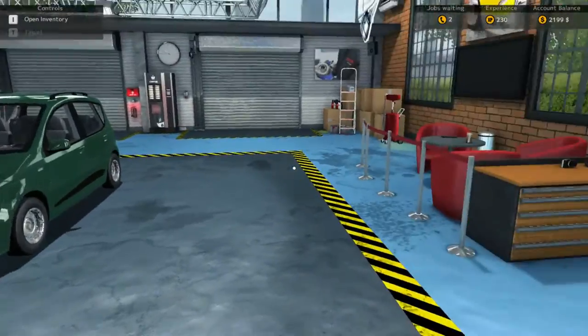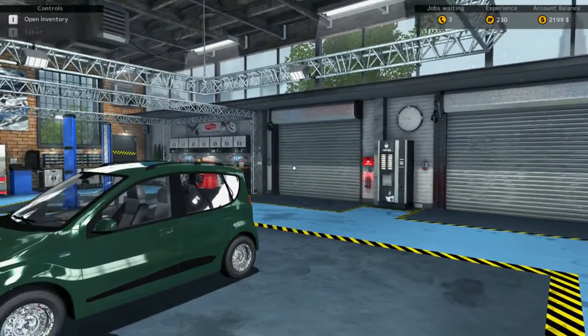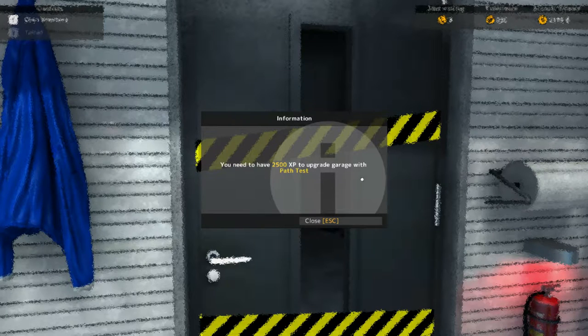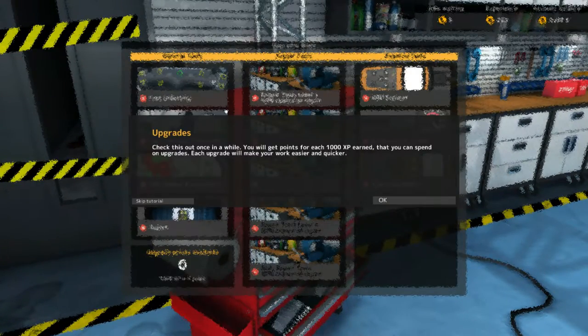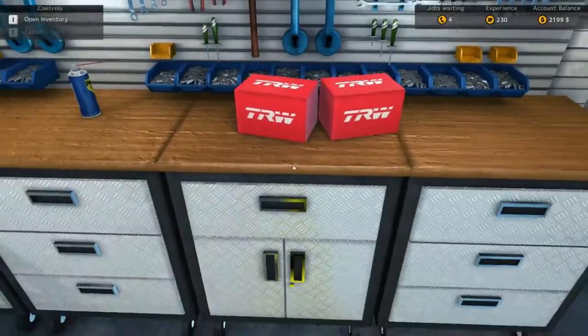Well hello everybody, welcome back to another wonderful day of Car Mechanic Simulator 2015. I heard there's a path test — you need 2500 XP to upgrade the garage. Once in a while you'll get points for each 1000 XP earned, and you can spend those on upgrades. Each upgrade will make work easier and quicker. And check this out — the OBD scanner!